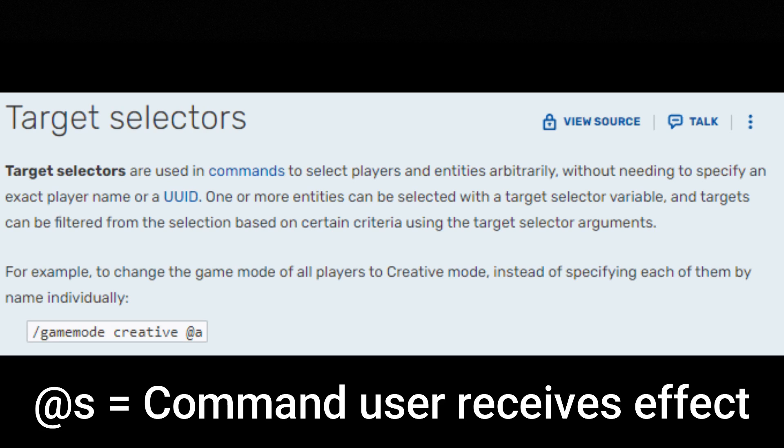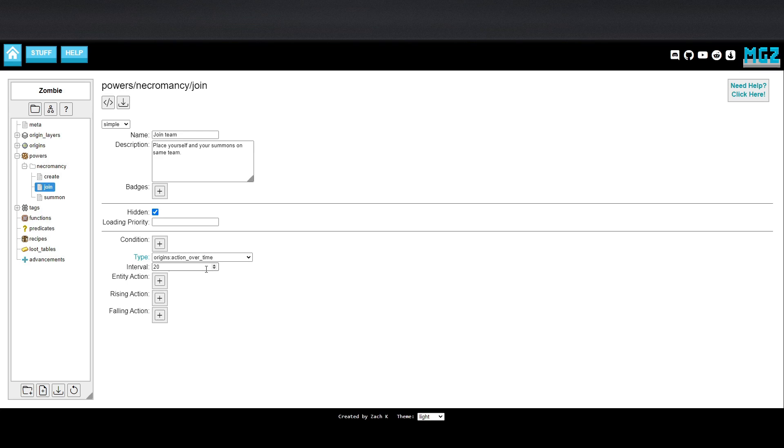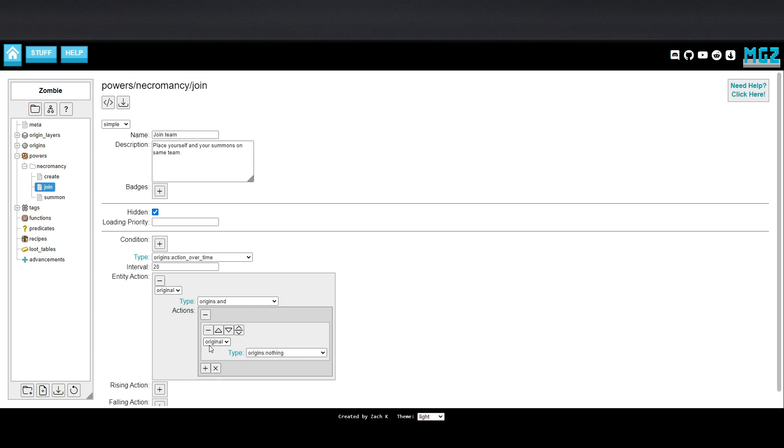So in this instance, whenever you lose the origin power, you will be removed from whatever teams you're a part of. With this, you now have a team created, so the next step is to actually get you and your summons on that team. Action Over Time makes the power run once every set amount of time. The default 20 ticks means it will run every second, which is enough for our purposes.